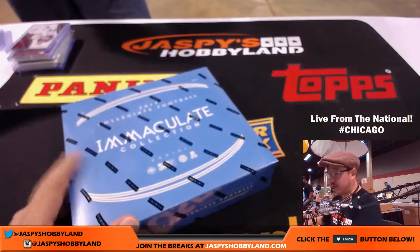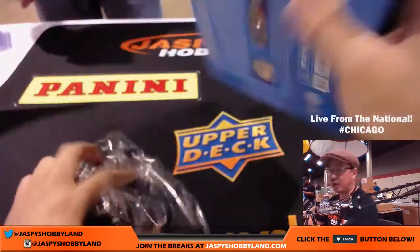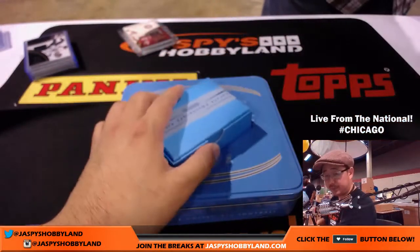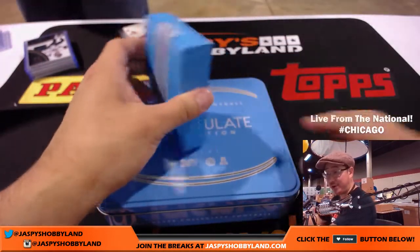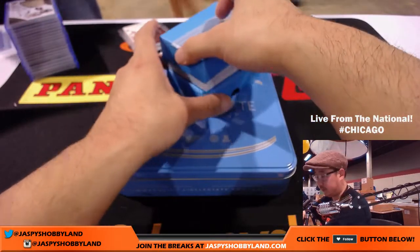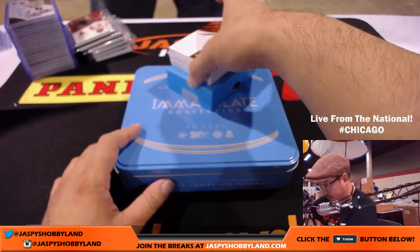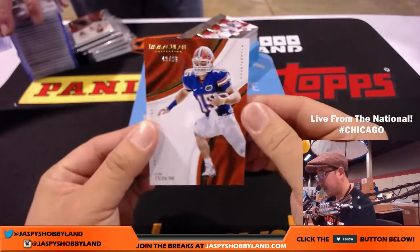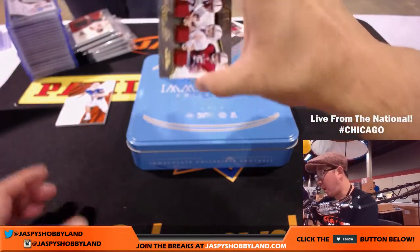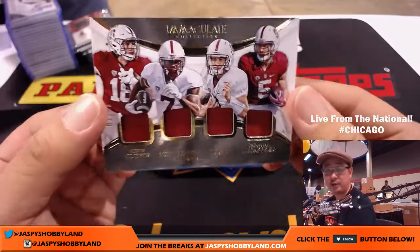And the fifth and final box of 2017 Immaculate Collegiate Football — brand new release. We've got another five box random number break available on jaspyshobbyland.com right now. I hope we can do a couple more of these tonight. So far so good. I think we got everybody on the board except for Mark Glantz and Last Spot Mojo — we got to get nine on the board. Good luck to Mark, good luck to everybody. 40 out of 99, Tim Tebow the baseball player — that goes to the X-Line. Quad relic, 81 out of 99: Austin Hooper, Ty Montgomery, Kevin Hogan, and Christian McCaffrey — all Stanford Cardinals.